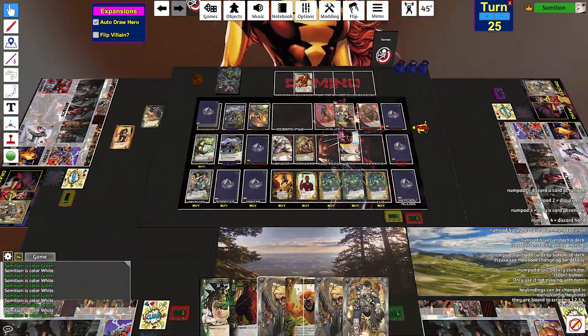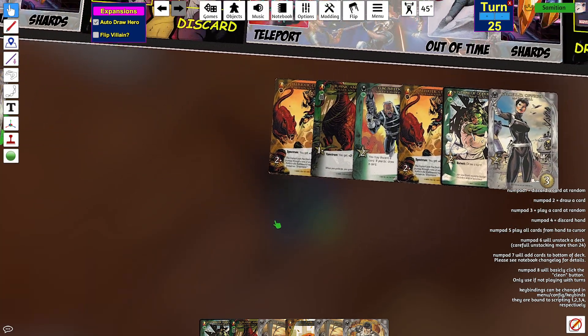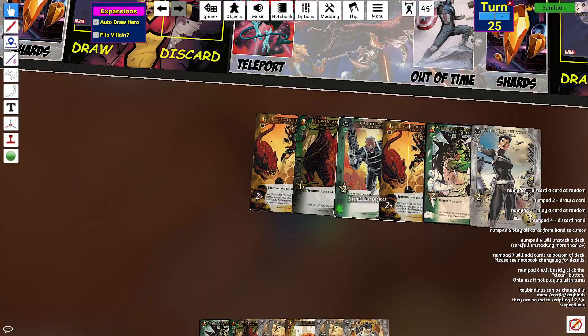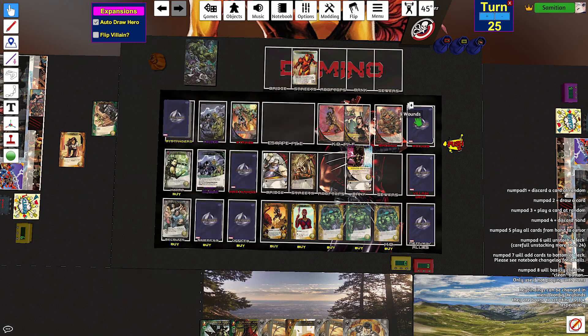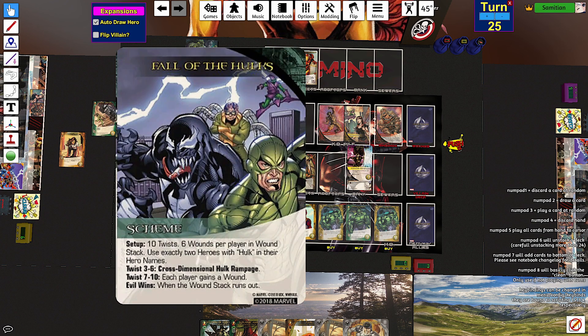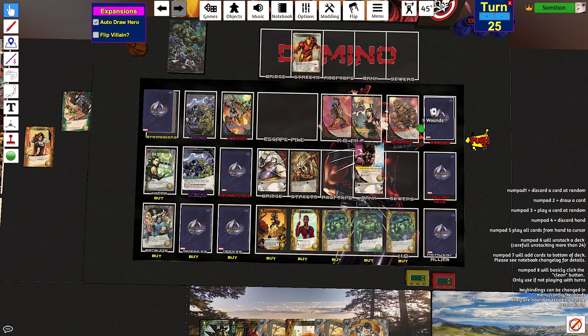Twist number six: Cross-Dimensional Hulk Rampage. This side reveals this, this side reveals this. Eight more wounds are going to come out from twists seven through ten. It's possible that I don't lose.